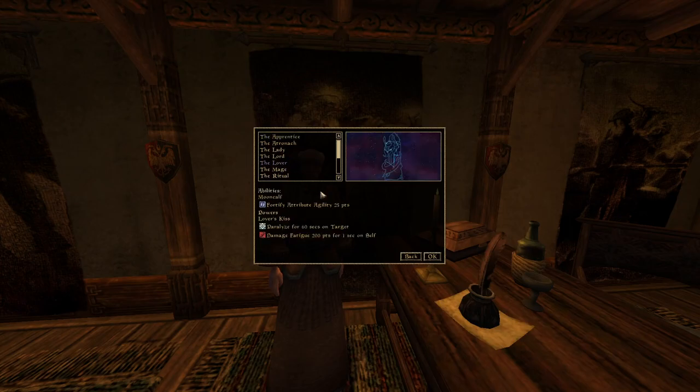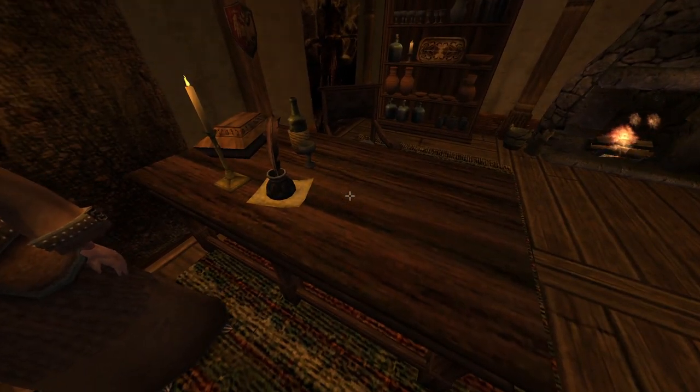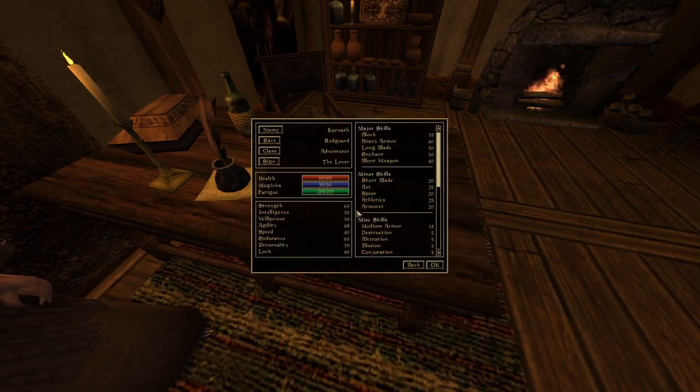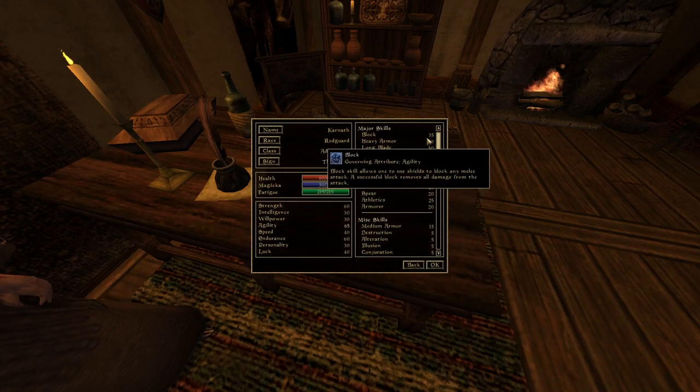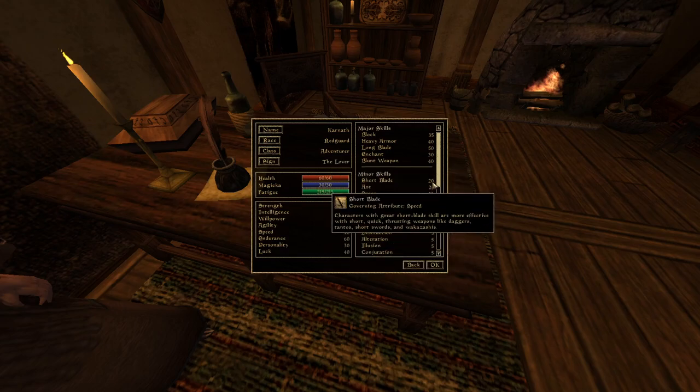So we'll take the Lover birthsign, which gives a bonus to strength, endurance, and agility. So we've got 60 strength, 65 agility, 60 endurance, 50 long blade, 40 blunt, 20 short blade, 25 axe, and 20 spear.